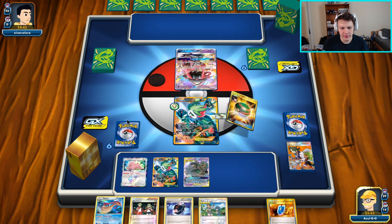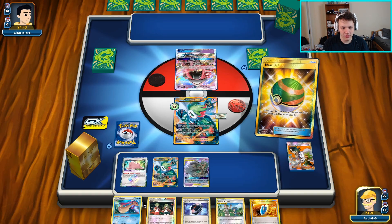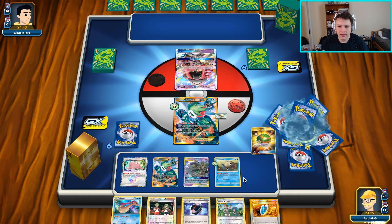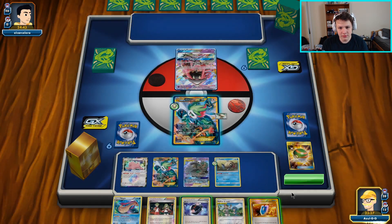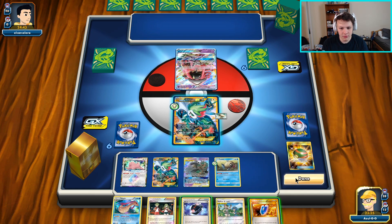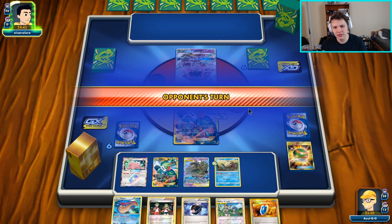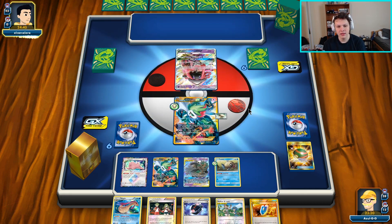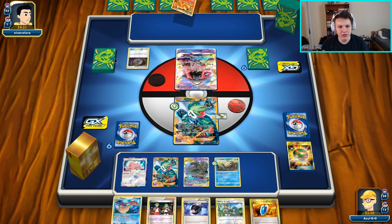Bench the Trevenant, play the Nest Ball, grab a Feebas. Now we can set up the Muk if we want as well. I think we just pass — this looks pretty good to me. I don't see anything else to be done, so let's pass and see what they got. We can set up the Melodic and maybe the Muk on the next turn, get the three energy, and we're pretty much set up to pull off the combo and hopefully ruin our opponent's day.